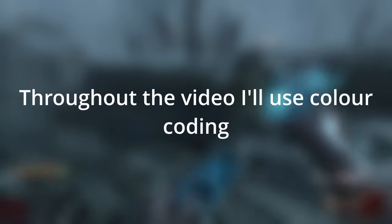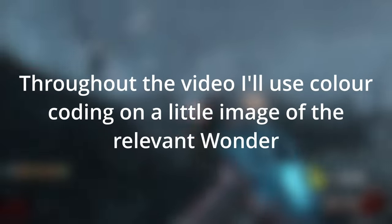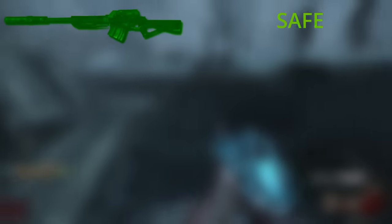Throughout the video, I will use color coding on a little image of the relevant wonder weapon to indicate its safety. Green being safe, orange being potentially life-saving, and red being unable to save the player. Weapons that are green rated will get a boost in score by 10%. Red scored weapons will get a negation in score by 10%. Orange rated weapons will experience no change in score.